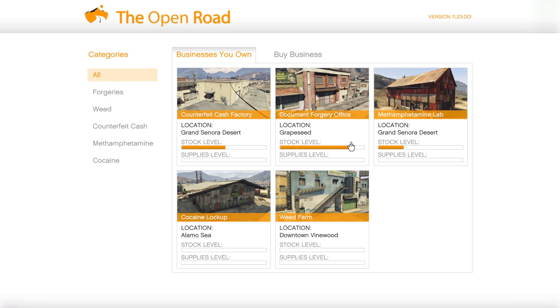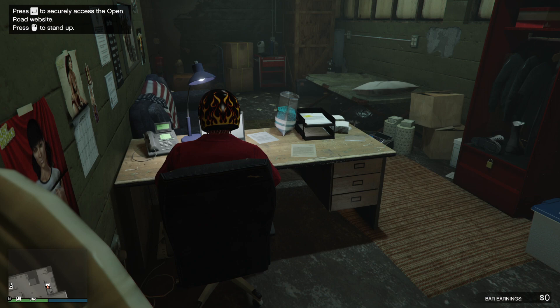Here are the businesses I own — I think I own all of them now. I even bought the Document Forgery Office, which is quite terrible — that is the worst one, I wouldn't advise you to buy it. I only bought it for the nightclub duplication. I hate the sale missions, so I don't really run these as businesses — I just do Cayo Perico. But as a new player desperate for money, the Coke lockup would be ideal. Upgrade it to the max, and then the second best business — which I won't name — is also worth getting.